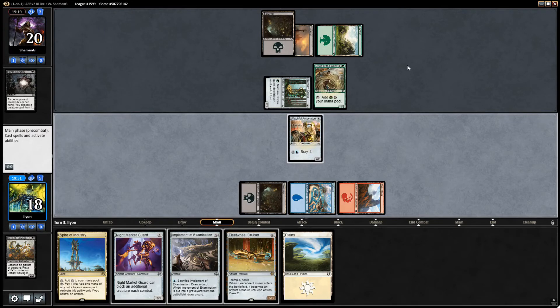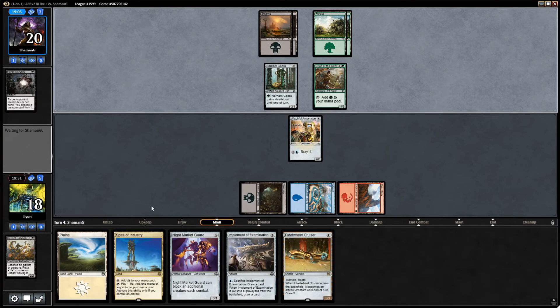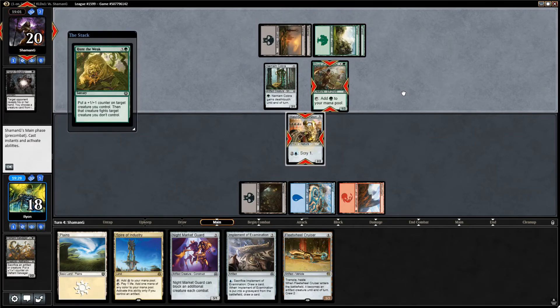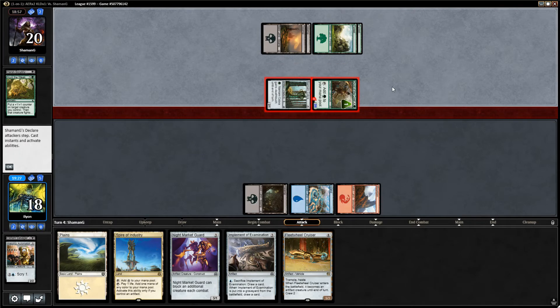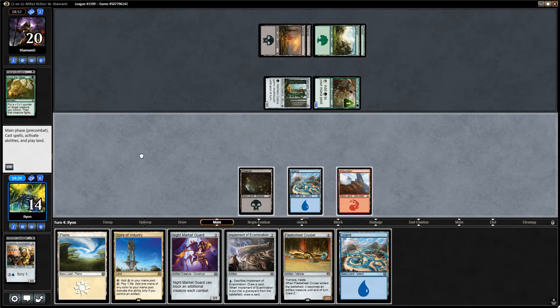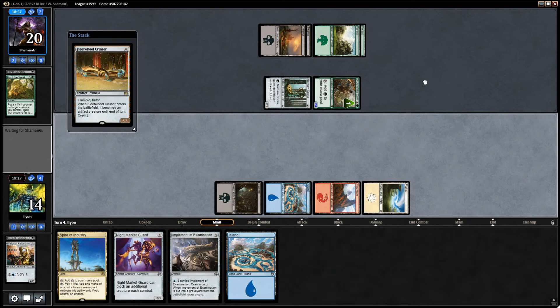I'm going to play the Watchful Automaton. I'm more willing to trade that with Narnam Cobra than Night Market Guard. I don't like trading either, but I think Watchful's slightly better. Now they have a five-drop, which is what I'm worried about - because if it's big enough to block the Fleet Wheel, we've got a long game ahead of us and I don't have a lot to do. At least Fleet Wheel's still good. Take four on the backswing again, which I'm not happy about, but I don't think there's a better option.